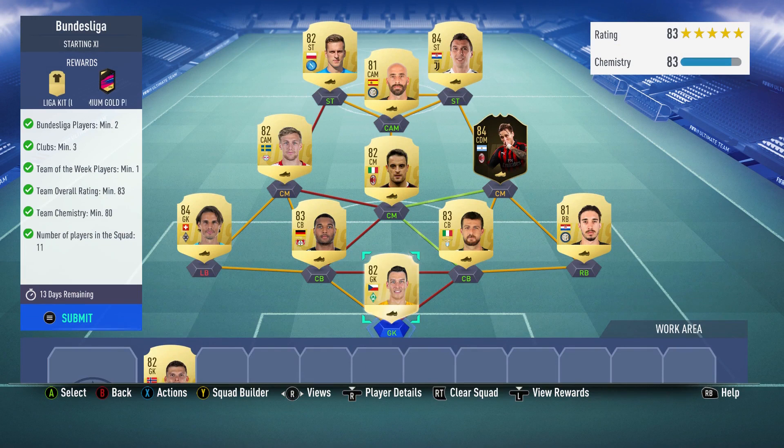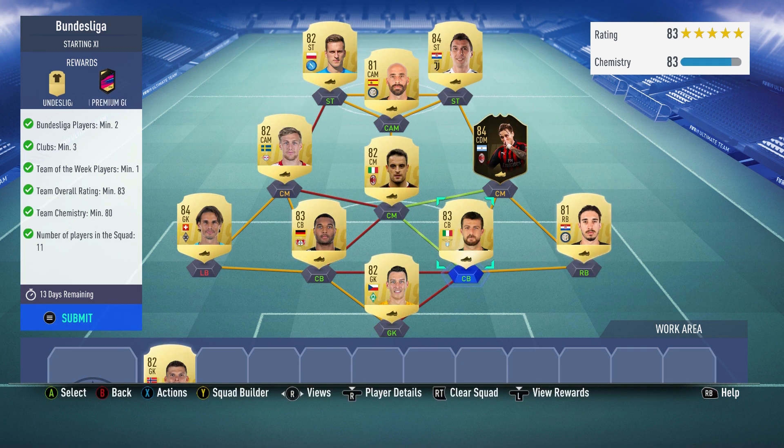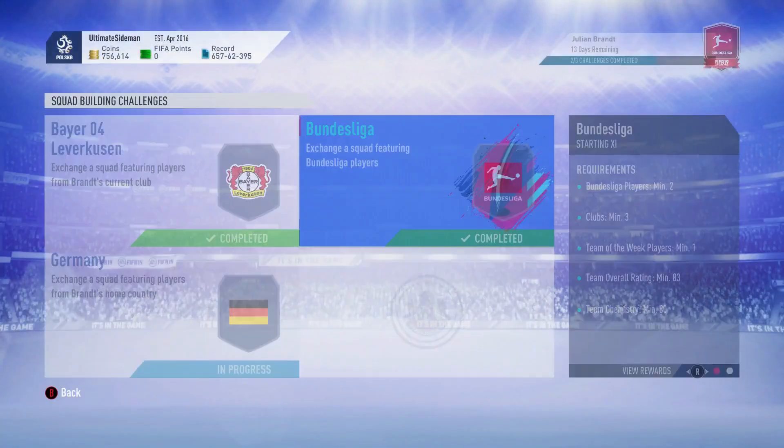The second SBC required an inform - big Leo, packed from a pack, untradeable. I used Pavlenka, Tarr, Soma, and Forsberg, with Rosauko, Acerbi, and Buenaventura in the Serie A links, and then Milik, Vallejo, and Mandzukic. That completes the second one - you get a premium gold players pack and a Bundesliga kit.